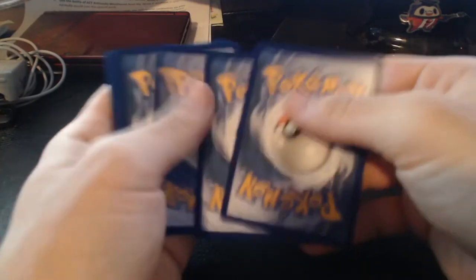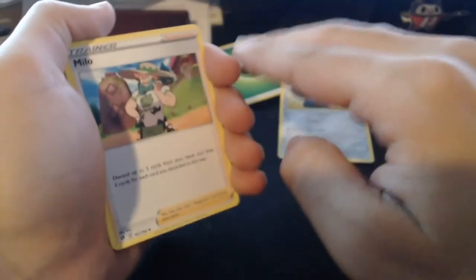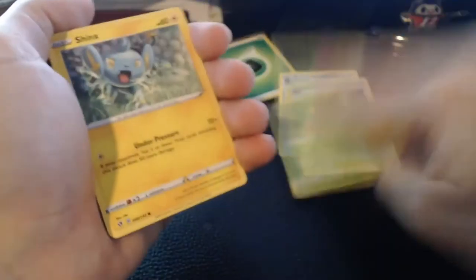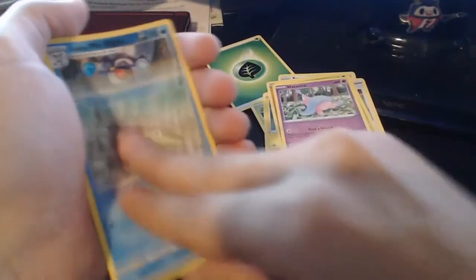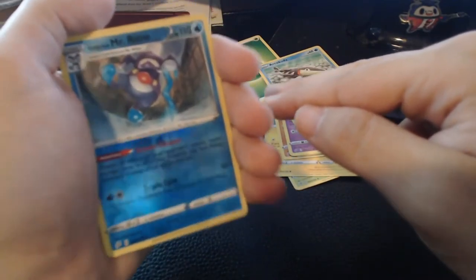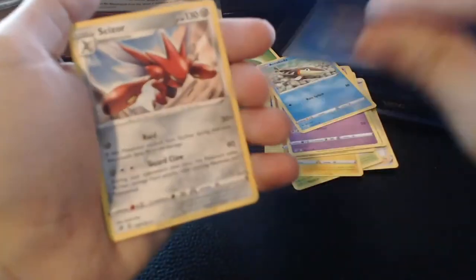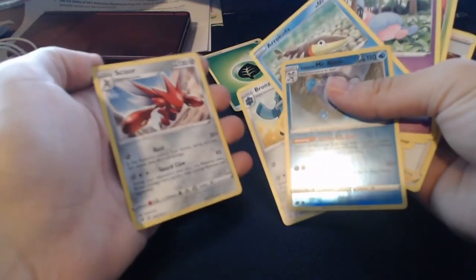Next pack — three to the front, grass energy on the back. We got Bronzong, Milo, Shuckle again, Shinx, Yamask, Applin, Hatenna, Arrokuda, the Galarian Mr. Rime — which is obviously Galarian — as the reverse, and on the end, Scizor. Alright, okay. We have a lot more packs to go, so they cannot all be duds by definition.